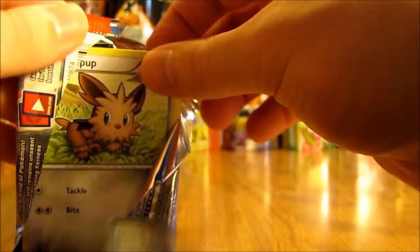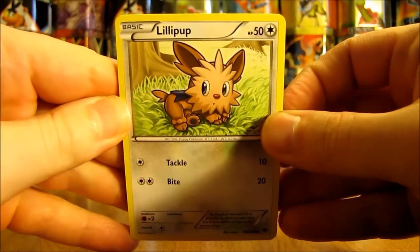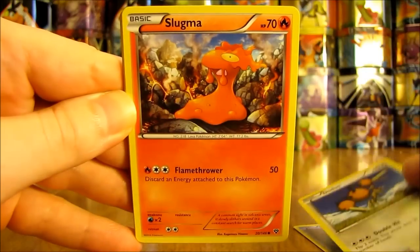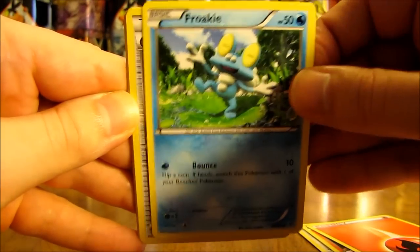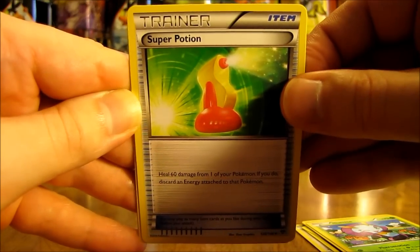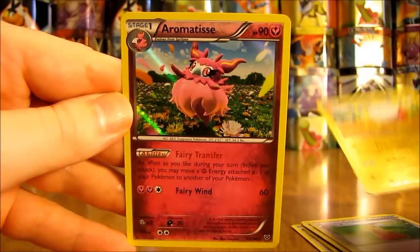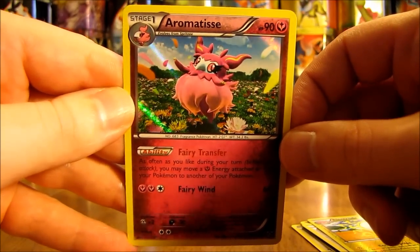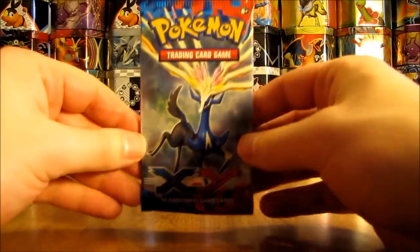On to the oldest set now — two packs of X and Y. Xerneas on the cover artwork of this one. Pack starts off with Lillipup, Doduo, Slugma, Fire Energy, Froakie, Hard Charm Trainer, Illumise, Super Potion. Reverse Holo of Electrode, which is an uncommon. And the rare in this pack is another Holo Foil card — Aromatisse. Excellent pack right there.